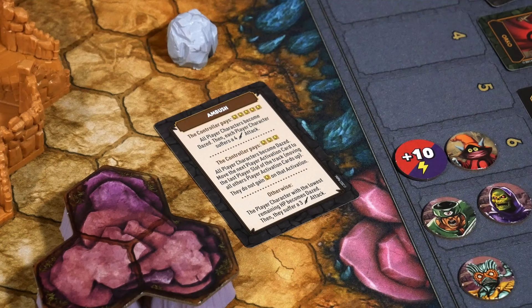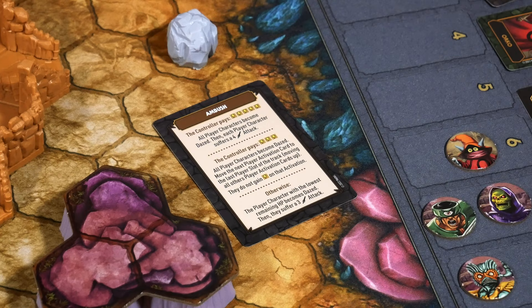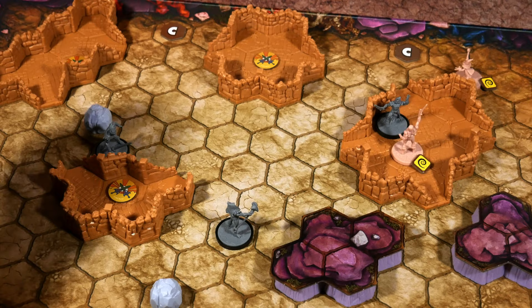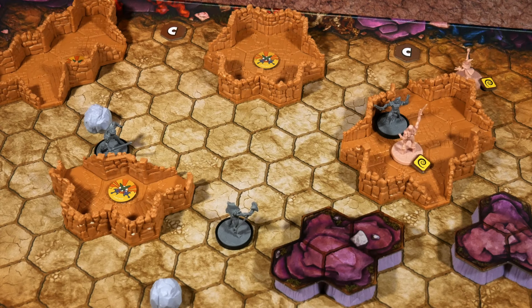The new strategy card is Ambush. Starting at the top of the card: the controller pays five power, which it definitely has, dropping down to eleven. All player characters become dazed, then each player character suffers a four-dice melee attack. Both our characters are dazed — no armor bonuses and movement is reduced by one each. We don't have any armor on these characters anyway, so we're okay there. Rolling four dice against He-Man first — I got three successes, so He-Man drops from nine down to six. Rolling for Orko — only one success.